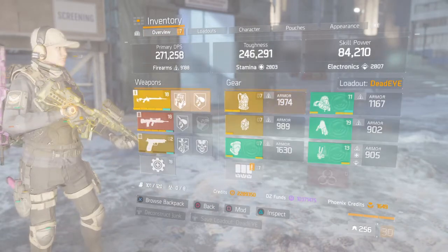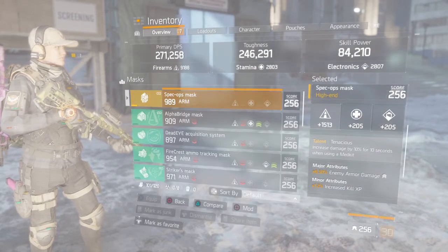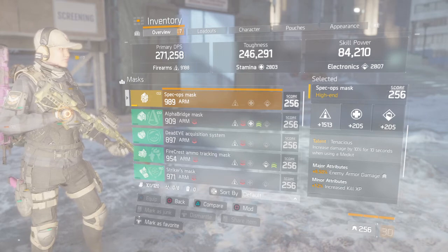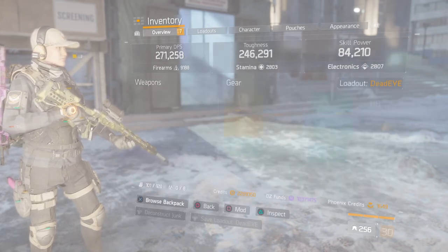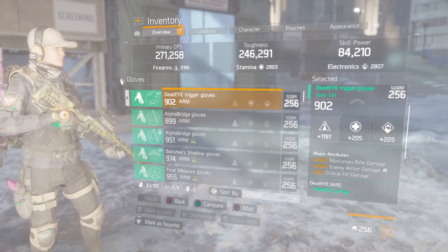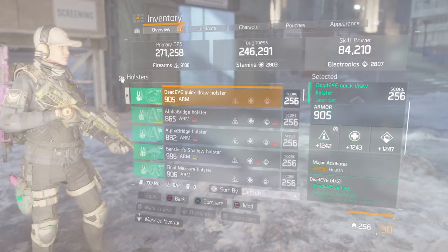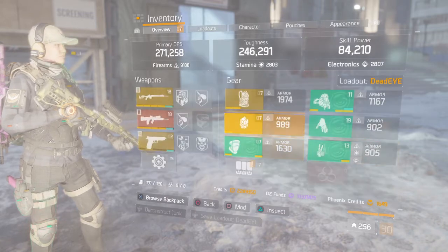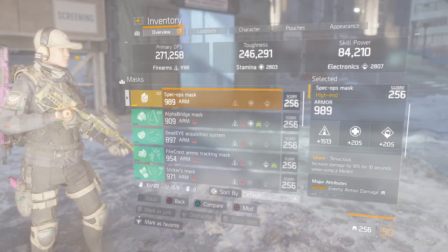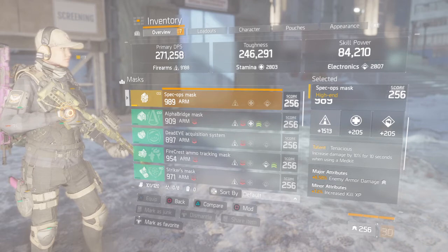149 crit damage — that's a two-tap regardless. For the gear, I'm rocking the Reckless with enemy armor damage. You want to stack enemy armor damage and crit damage on this build since you're all about that one-two shots — you want as much damage as you can output. Roll enemy armor damage and crit damage on your backpack and knee pads, and enemy armor damage, crit damage, and marksman rifle damage on your gloves. I rock a Tenacious mask; you could rock a Specialized backpack, but I want as much damage as I can. Sometimes I just pop a med kit out of combat to get an extra 10% for 10 seconds — it makes a huge difference.